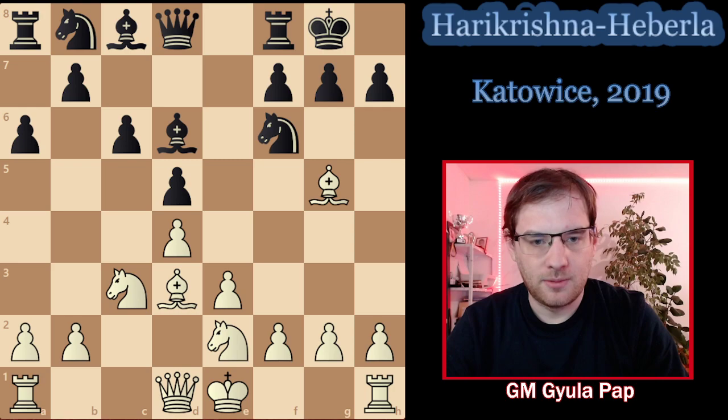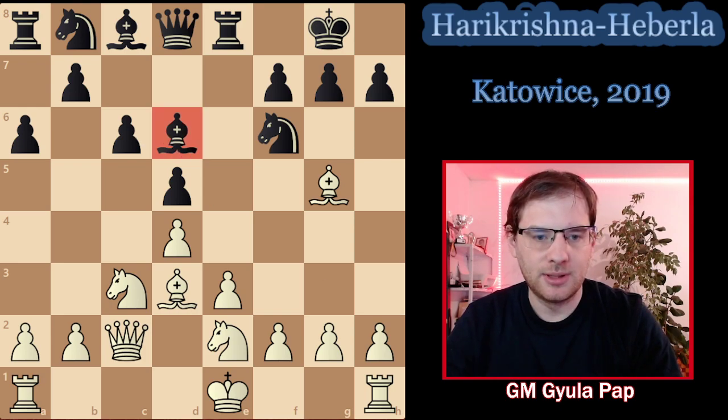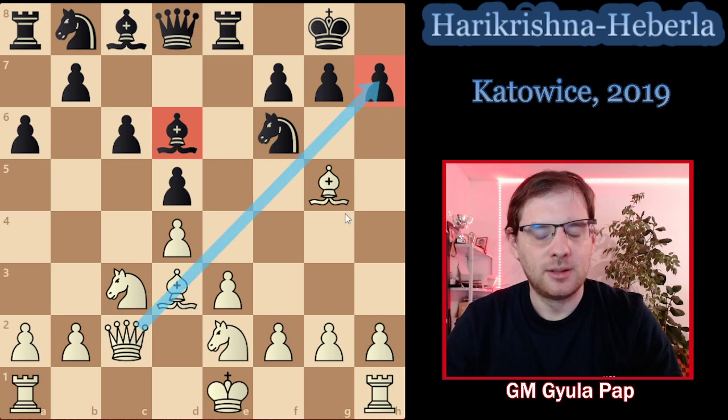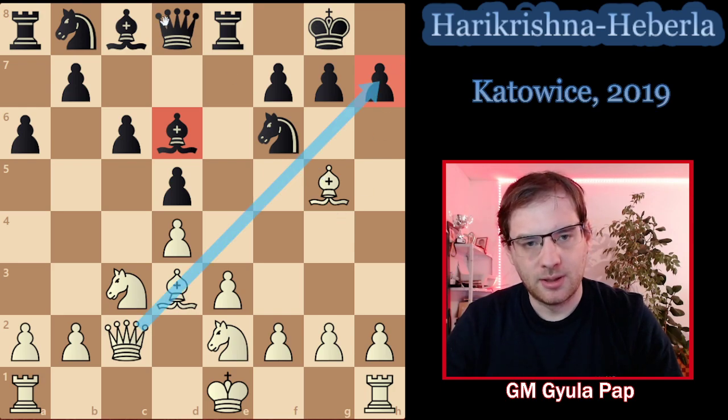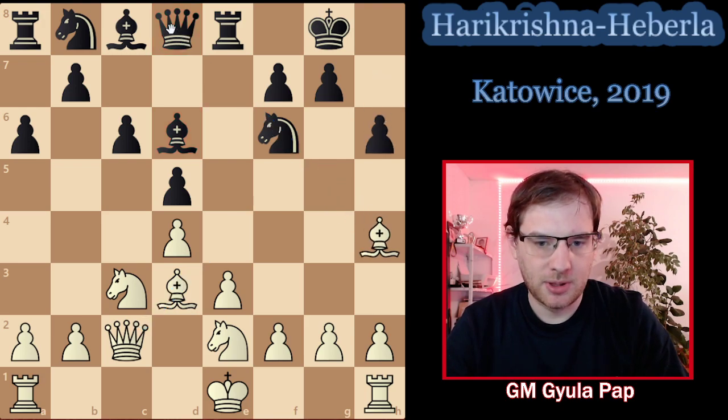Play continued c6, Bd3, castles, Ne2 — everything normal. Then Re8, Qc2. This is a critical moment for black: the bishop is on d6, so the h7 pawn can hang because of the pin on the queen. It's time to play h6, then Bh4.